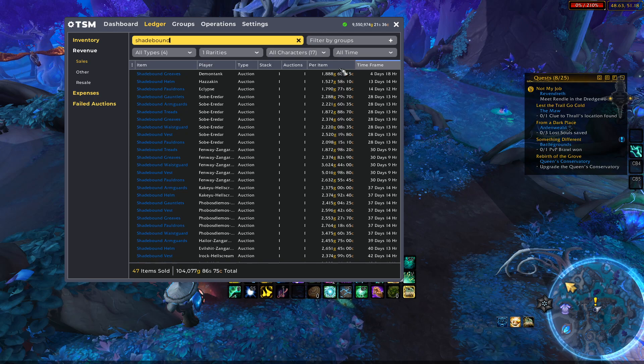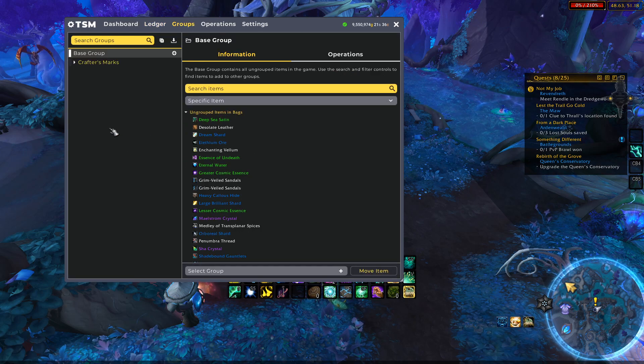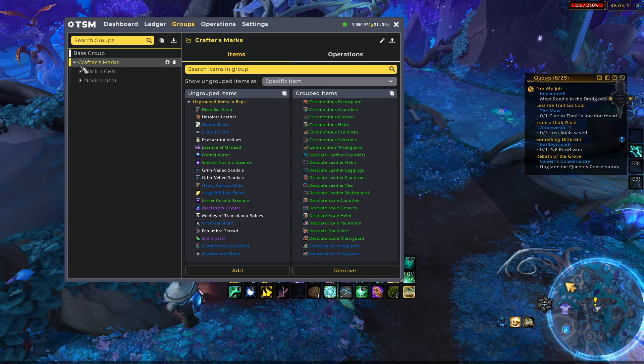With that being said, there is a lot of potential profit to be made. We are now going to go into the group and updates with this TSM update. The group will be available in the import in my description, as well as inside of the Discord under the free tools section like all the other TSM groups. You'll be downloading this crafter's marks group, which if we open it up, there is the crafter's marks 2 gear as well as the novice gear.